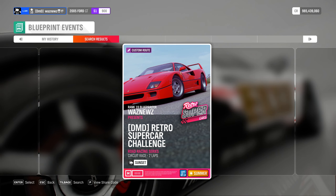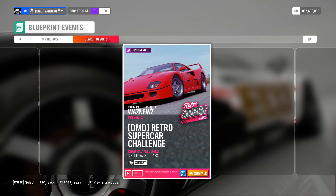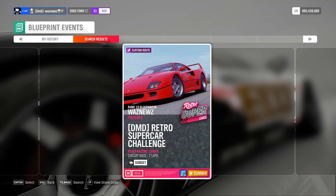Hey guys, welcome to another Blueprint. This time it's the DMD Retro Supercar Challenge. It's a road racing circuit, S1900 Retro Supercars Summer, sunset, cloudy post rain. 2 laps, 16.7km per lap, 33.4km total. Race time roughly 5 minutes 10 seconds per lap and 10 minutes 30 seconds total. All this will be in the description below the video.